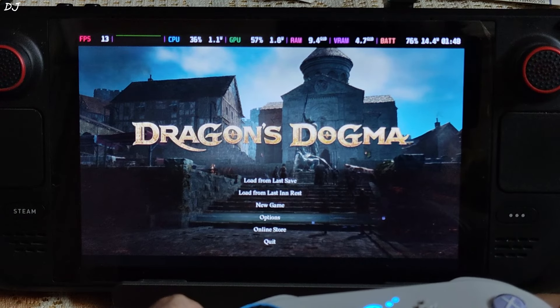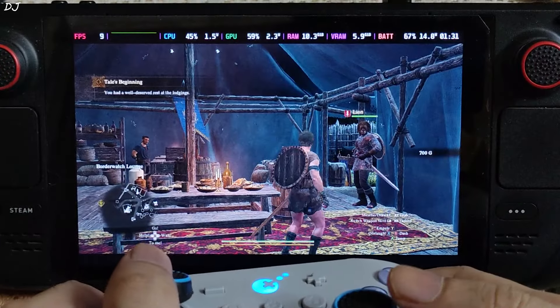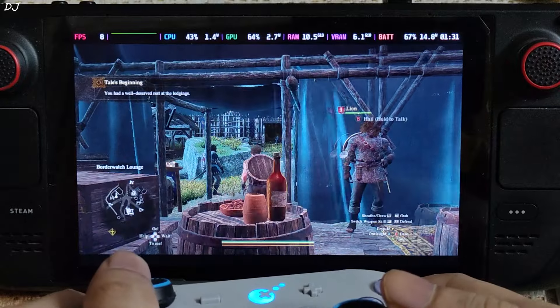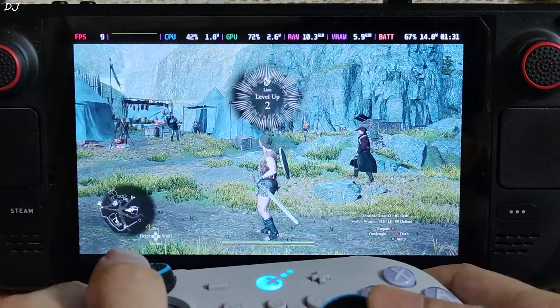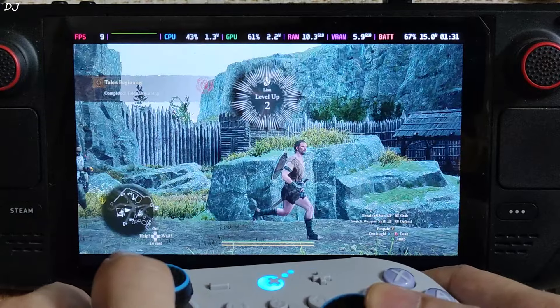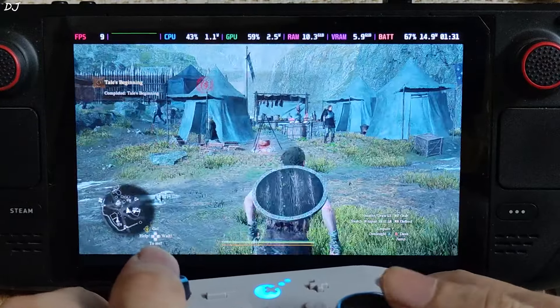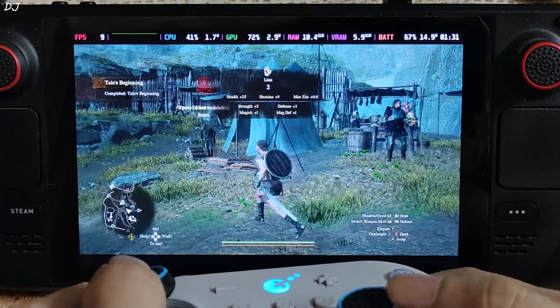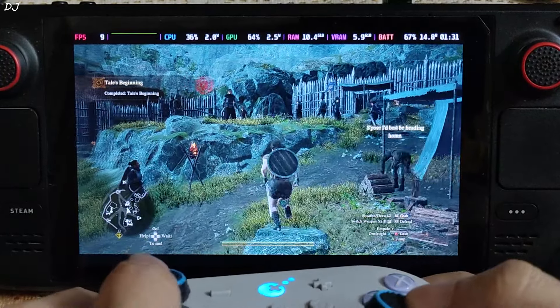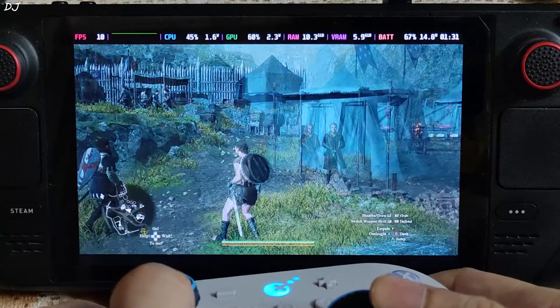I will skip the opening sequence. There is my character. I am at the Border Watch Outpost. There are a lot of non-playable characters around me and, oh my god, the game is running at around 9fps — like a slideshow. We are not hitting the GPU bottleneck; GPU load is only 60–70%. I am not sure what Capcom was thinking, releasing the game in such a poor state.